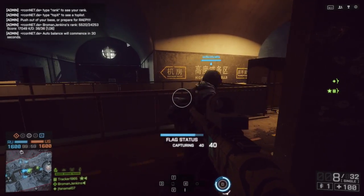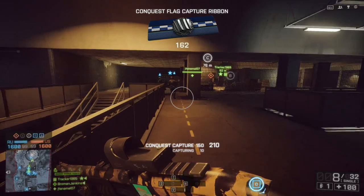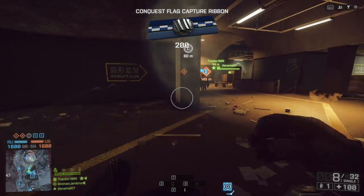Above the minimap are the ticket counts, the timer, and of course the number of flags you have. My flags are marked in blue, the enemy flags are marked in orange.